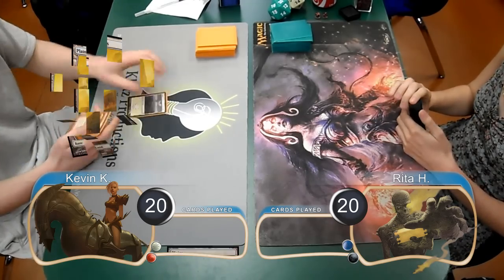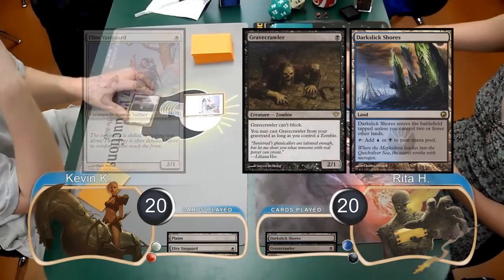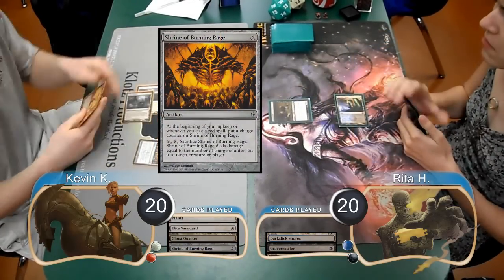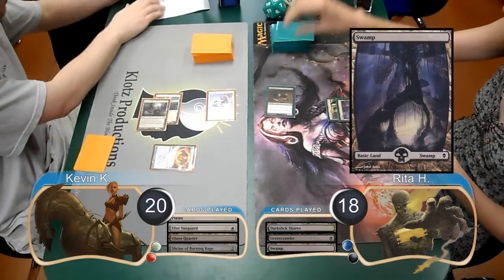I was on the play for this game, and started off by laying down a Plains and casting an Elite Vanguard. Rita then played a Dark Six Shores and resolved a Gravecrawler. I played a Ghost Quarter on my turn, and then put a Shrine of Burning Rage into play. I then attacked with my Vanguard, which Rita took, going down to 18.